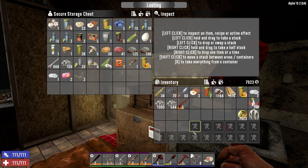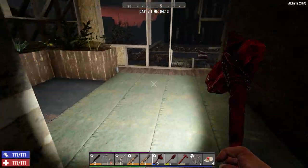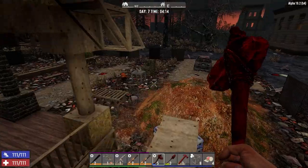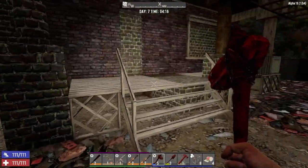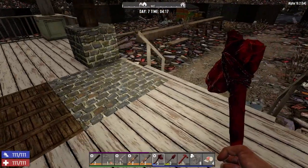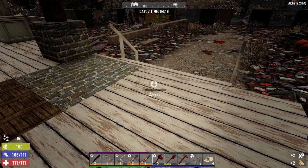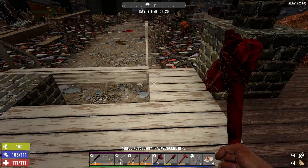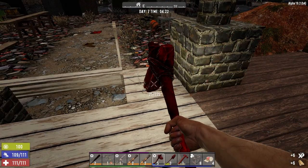Let's go ahead and get started today. I want to start off by working on the porch where the horde is going to take place. I've been thinking about what we're going to do going forward, because that's going to be the tricky thing. We can easily handle the horde on the first night, but we've got to decide how we're going to continue to handle it.